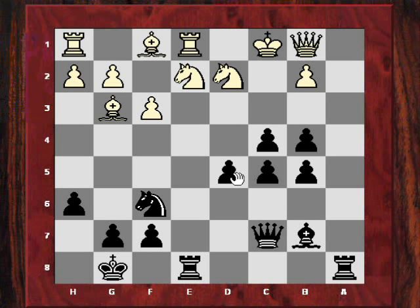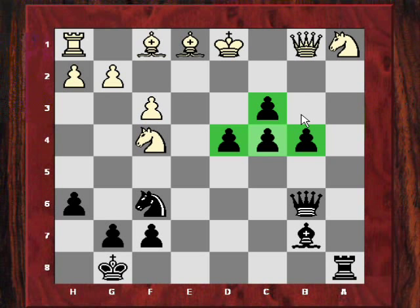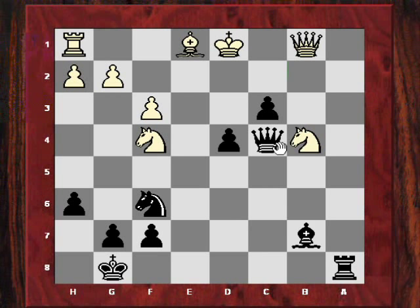The pawns would be like space invaders coming down. After d4, c4, Rybka starts to assess this as clearly winning for Black — a position where Black is threatening to avalanche White with moves like b3. If Bxc4, Qc7, and this would be a completely crushing position.